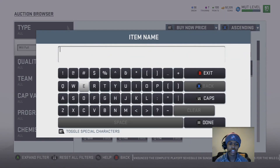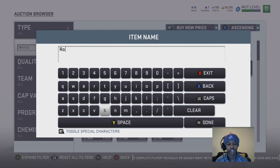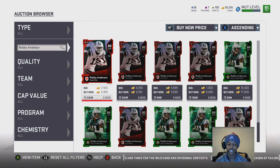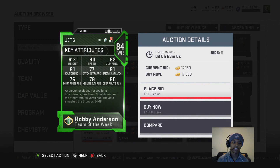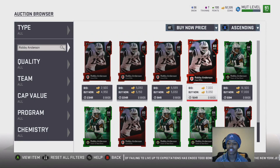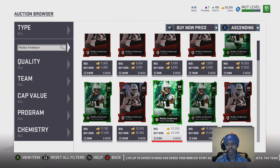The next card is one people won't really expect but it's a really good one — Robbie Anderson. He has 90 jumping, great agility, 81 catching, nice height, and 80 route running. You can get this card for around 15 to 19K. Right now late at night it's a bit pricier, but later today you can definitely cop him.